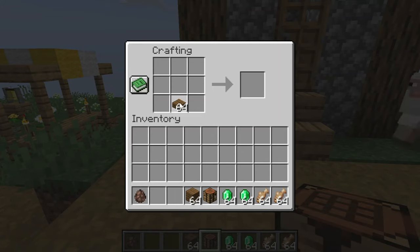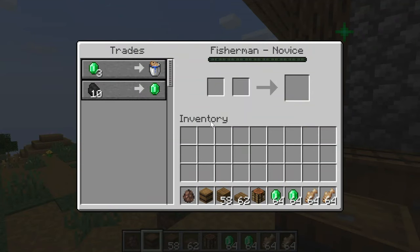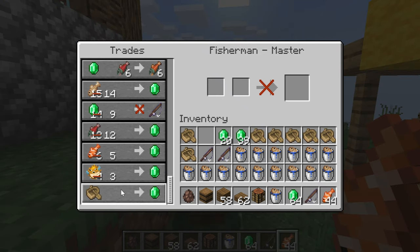The fisherman's working station is the barrel, which can be crafted with two slabs and six planks. The fisherman villager has some decent trades, most of them items related to fish. You can sell them fish and buy enchanted fishing rods. The fisherman's best trade is selling a boat for an emerald, as it's a very easy source of emeralds.